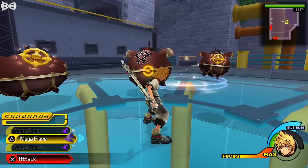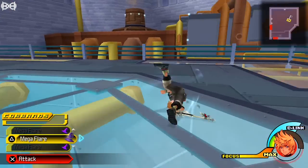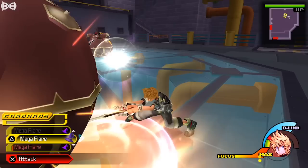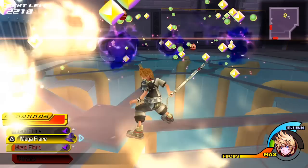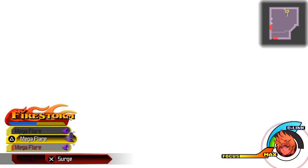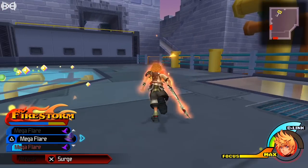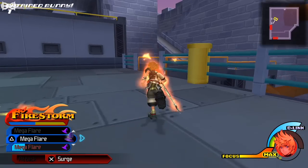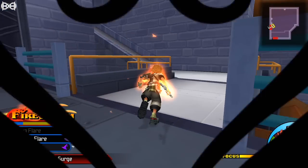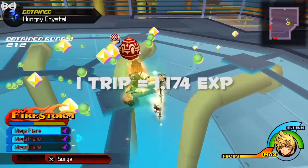Once you're in the Reactor, go into the middle and let the Unversed spawn and keep hitting you until you have critical health. Once at critical health, don't start using Mega Flare right away. Instead, go to the edge of the room and stay away from the Unversed to ensure you don't pick up any health orbs when they die. Make sure you're not too far away from them or they may despawn. Once you're far away from them, use Mega Flare and make sure not to pick up any of their health orbs.